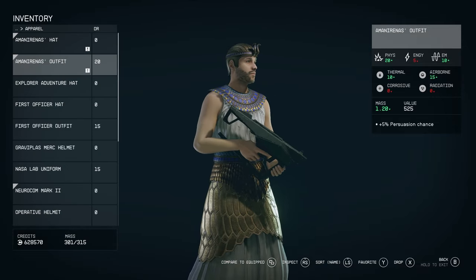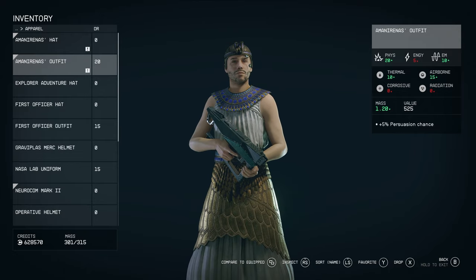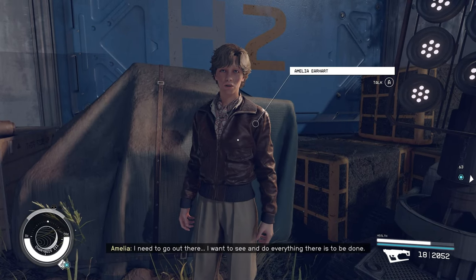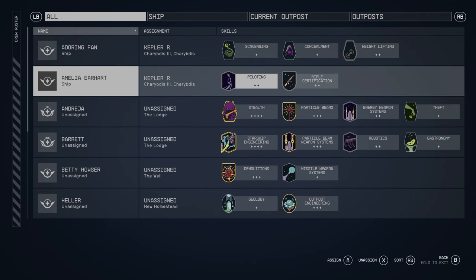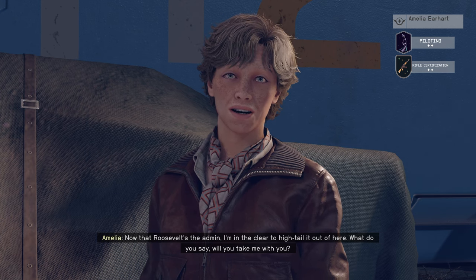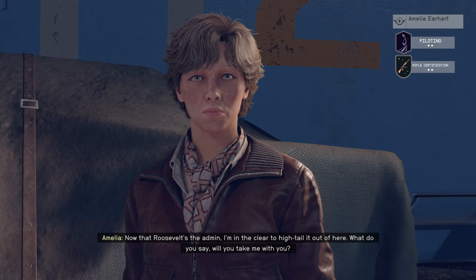Once you're done with the little mini Civil War and you choose your side, once the mission is finally over, you can then talk to Amelia Earhart and she will become your newest companion that you can bring on your adventures. She's actually pretty cool because she comes with level 2 piloting and level 2 rifling. So if you want to give her a rifle and take her out on your adventures, she's actually pretty good in combat. And surprisingly, she does have quite a bit to say — she comments on things quite frequently.